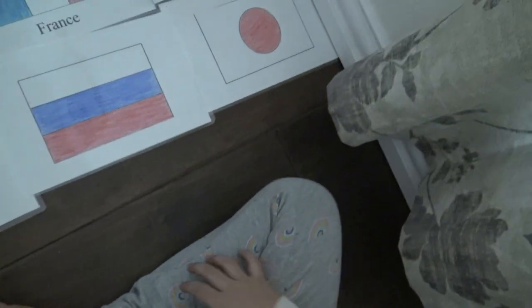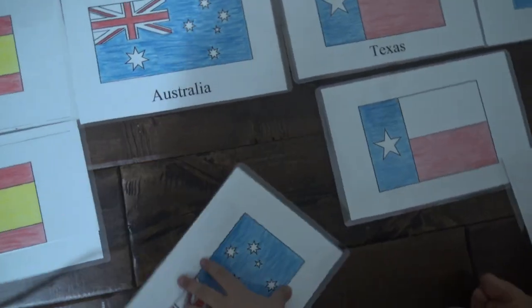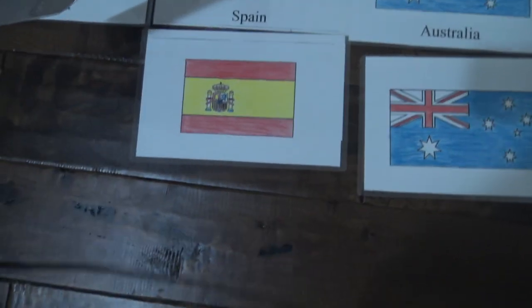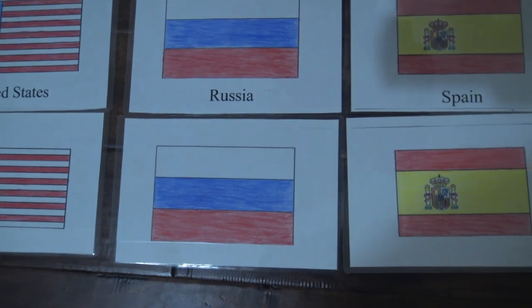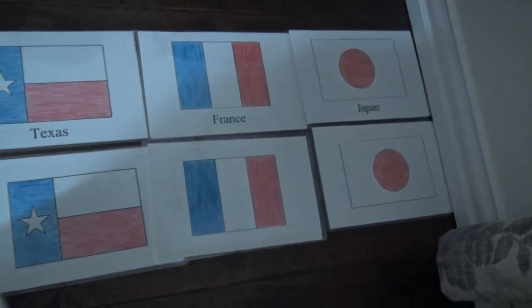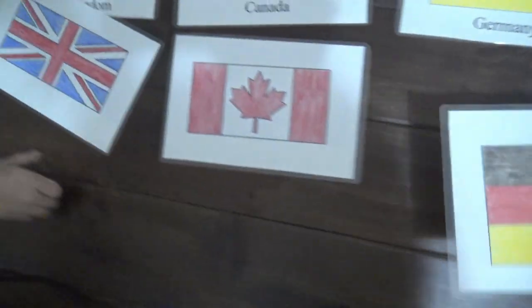You match all the flags first. What did you find, Dalia? France? Yeah! What is this name? It's Australia. It's the other side. Australia? It does not match the other. Can you find it? I found it! Russia! It's Russia, yes. What's that, Dalia? France. That's right.